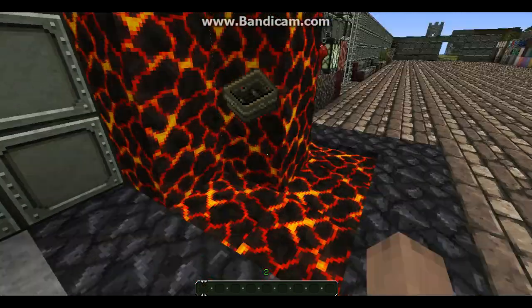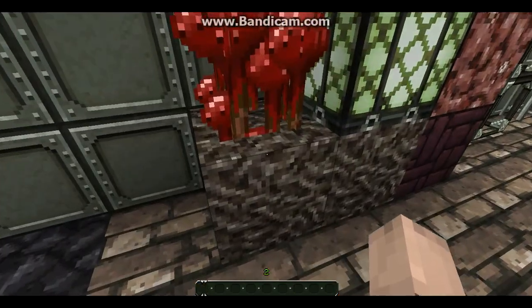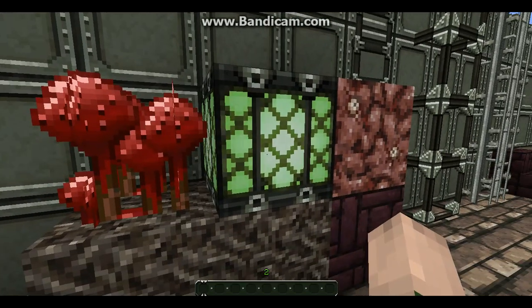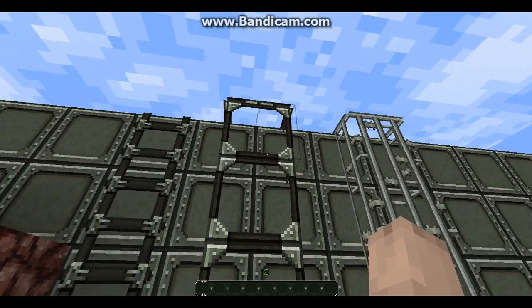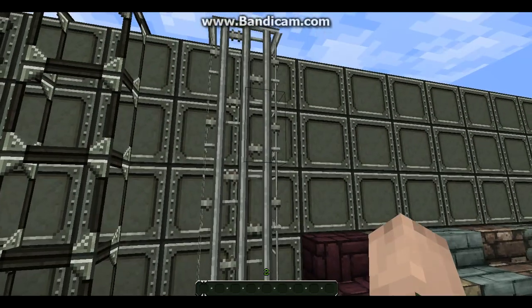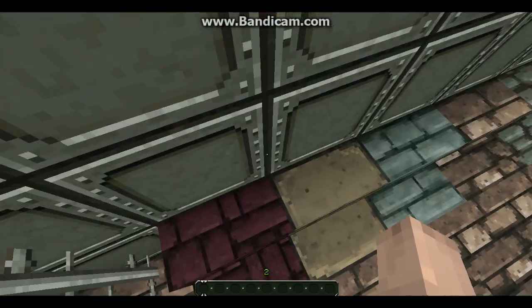Lava. Soul sand. Nether wart. Glowstone. Nether rock. Nether brick. Ladder. Glass panes. Iron bars. All steps — probably a nether brick step.